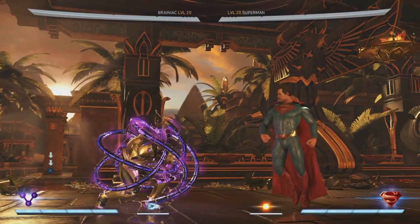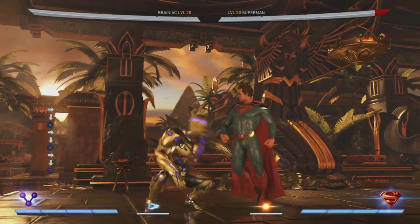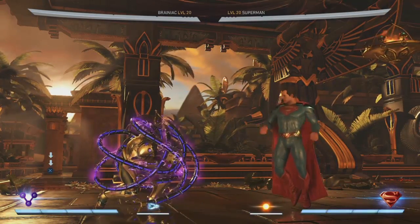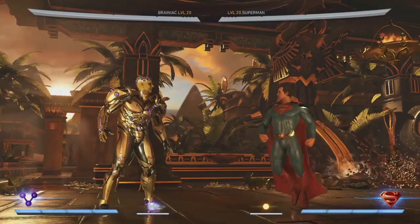This would be good for a defensive matchup where the keep-out is just not working and you're having to play up close, which he's not the best at. You've got this new defensive option — it scares the opponent from attacking you, which is in his benefit because then he can space you out and go back to his spacing game.